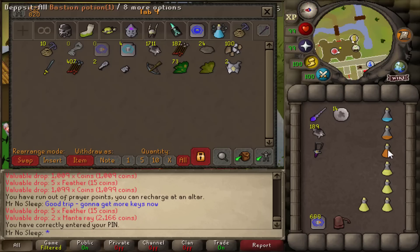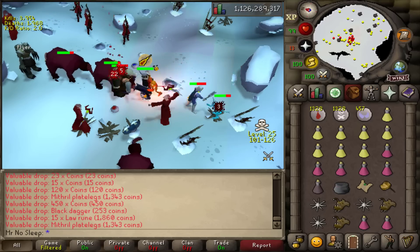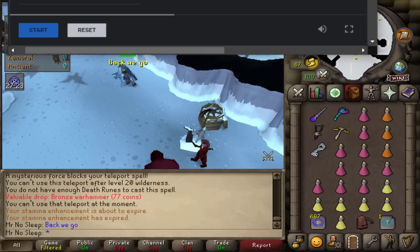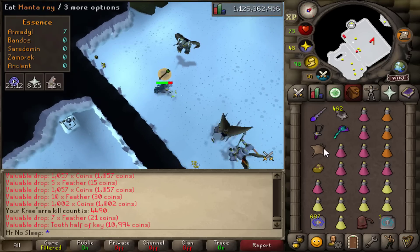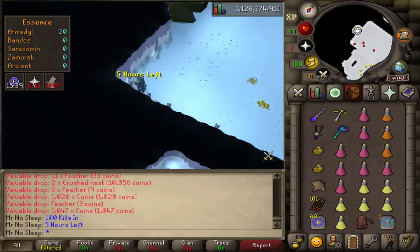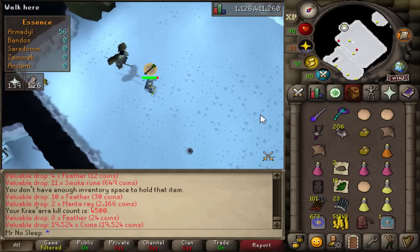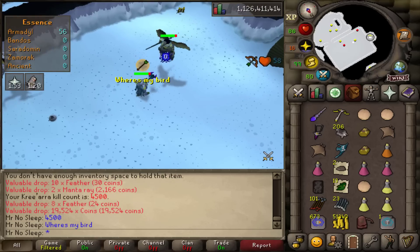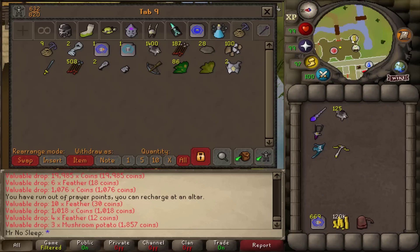One thing to keep in mind about soloing Armadyl: I had to spend a lot of money on black chinchompas. There aren't many bots hunting them these days, so their price is over 2,800 coins — at one point I was spending about 3,000 GP each. Every time you see me throw a chin it's automatically 3k gone, plus the cost of potions, bolts, and all the Blood Barrage casts for ecumenical keys and minions. It is definitely not cheap to do Armadyl.